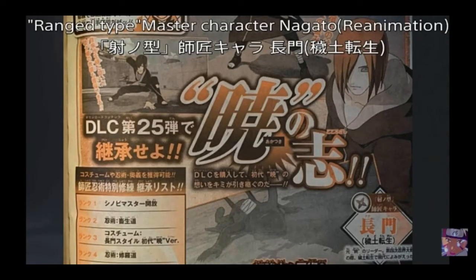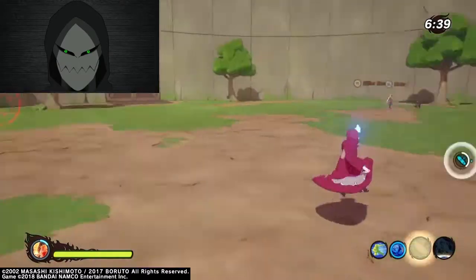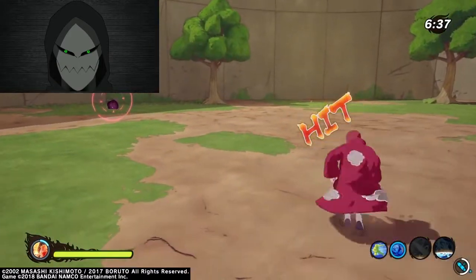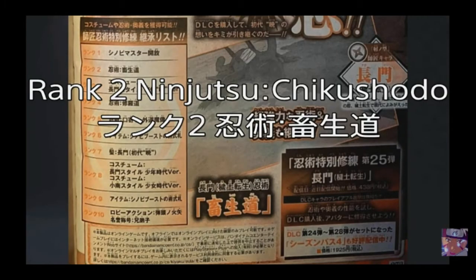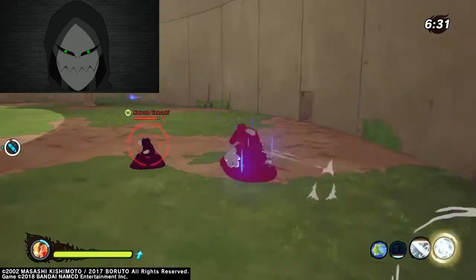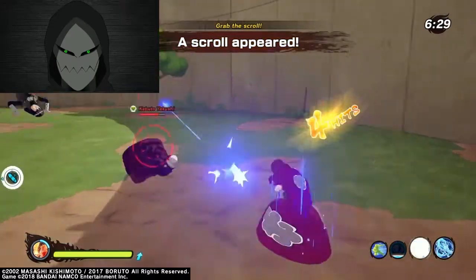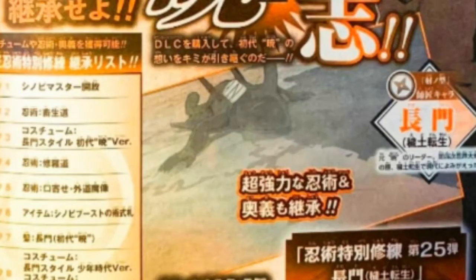Without further delay, let's get into the video. The first Jutsu I'm going to talk about is the rank 2 VR Master Reward called Ninjutsu Chikahodou — I'm not sure how it's pronounced, I probably butchered it. I googled it and found it's called the Animal Path, and I also went back to the scan and saw that they had a gecko summoning on the scan itself.